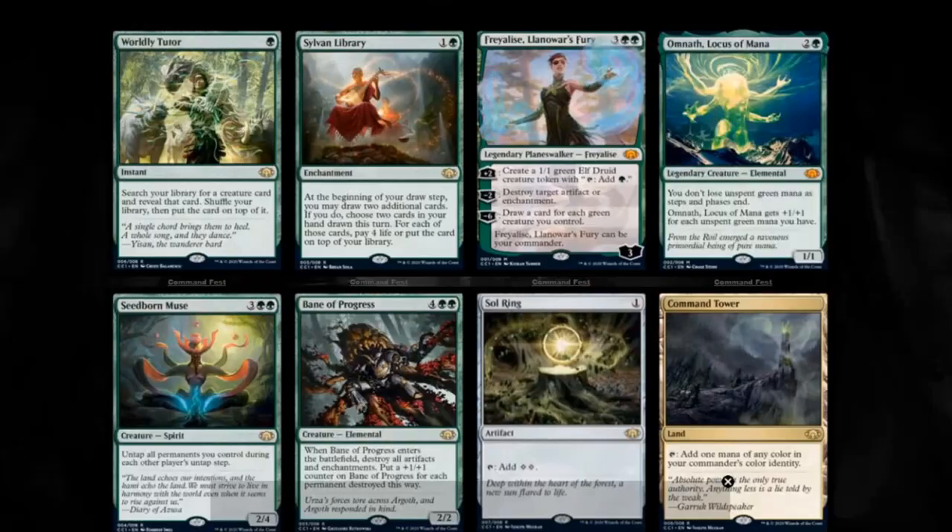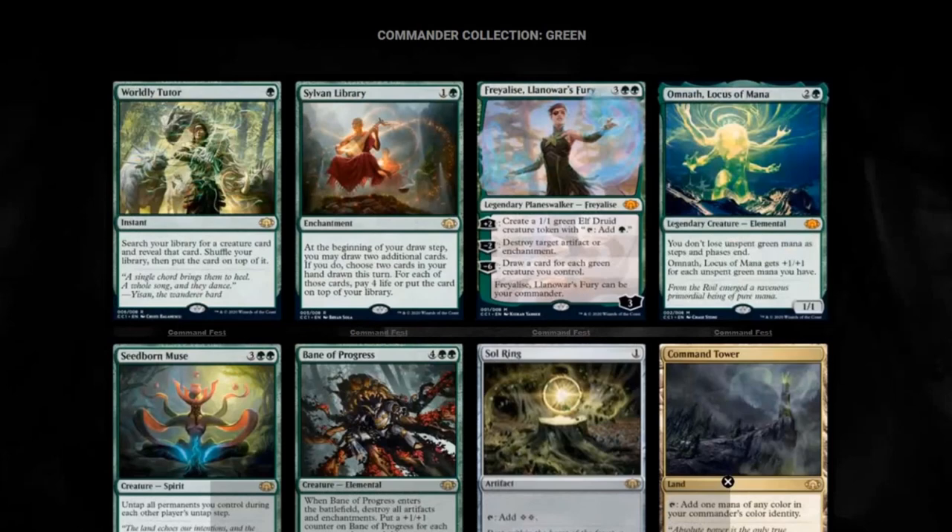Omnath, Locus of Mana. Now this is one that I think is spectacular. If you do go for mono green, you don't lose unspent green mana as steps and phases end, and he gets +1/+1 for each unspent green mana you have. Must be a new keyword just to kind of condense the text, but either way we understand what it means. Amazing Commander if that's the way you want to go.